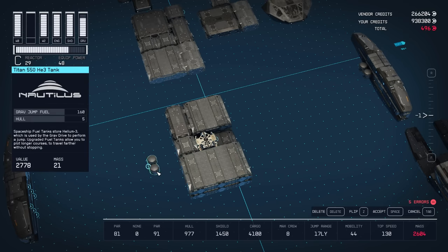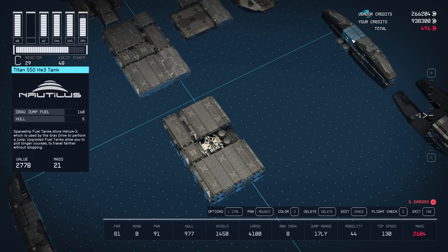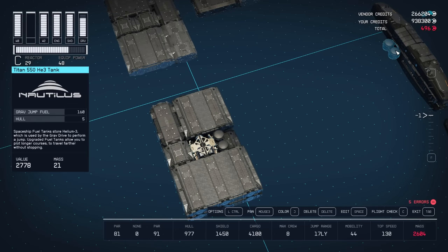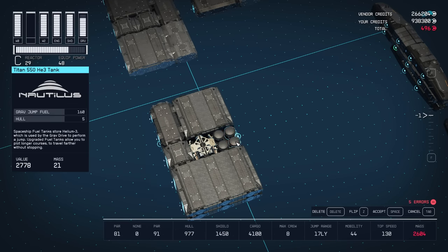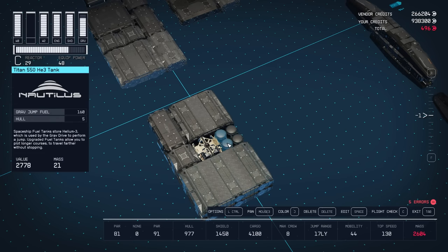In the space next to the grab drive will end up being two fuel tanks side by side — one attached to the port cowling but they'll end up sitting next to each other. That's a nice little trick when your lower levels don't have the fuel-per-space parts unlocked that you want to use; just put two fuel tanks facing each other.